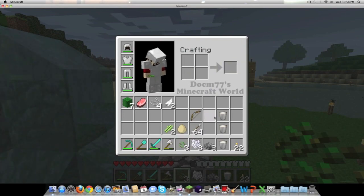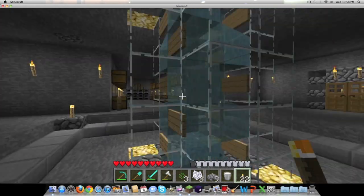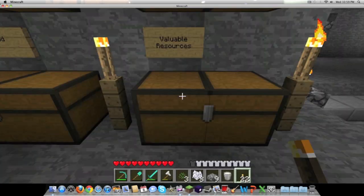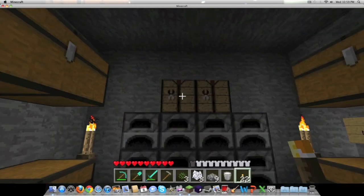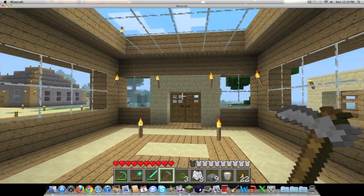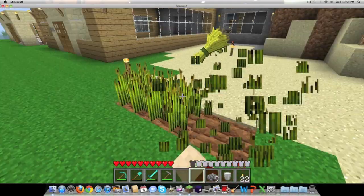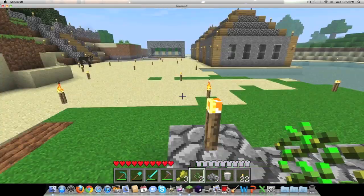First things first, I'm going to take a bone and make up some bone meal, and I need to go grab a hoe so I can till the ground. Let's make a cobblestone hoe — there we go. With hoe in hand, we are going to till three pieces of soil, plant three seeds, and with the power of bone meal, voila — three crops. Now we can just let that change back into regular dirt.